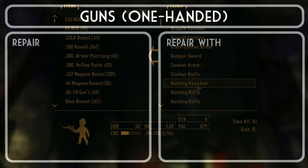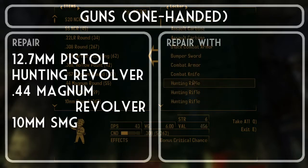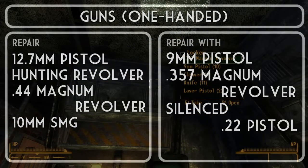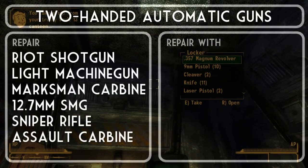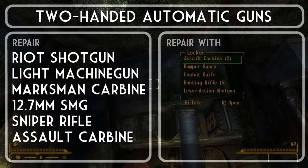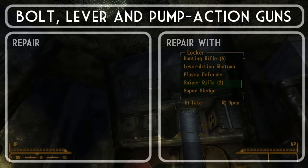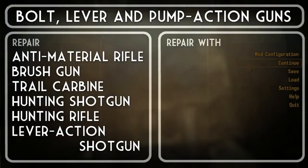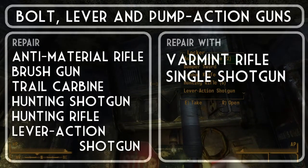All one-handed conventional guns occupy the same category. The 12.7mm pistol, hunting revolver, .44 magnum revolver, and 10mm submachine gun are the most valuable, and the 9mm pistol, .357 magnum revolver, and silenced .22 pistol the least. In two-handed automatic guns, you'll probably find yourself wanting to repair riot shotguns, light machine guns, marksman carbines, 12.7mm submachine guns, sniper rifles, and assault carbines with service rifles. For bolt, lever, and pump action guns, anti-material rifles, brush guns, trail carbines, hunting shotguns, hunting rifles, and lever action shotguns can be repaired with varmint rifles and single shotguns.